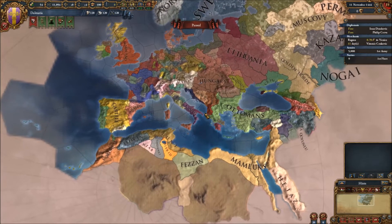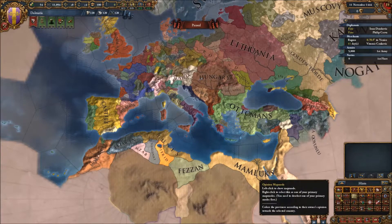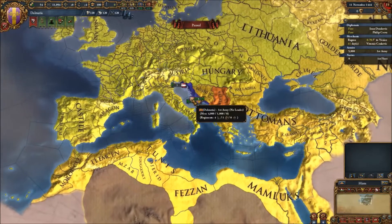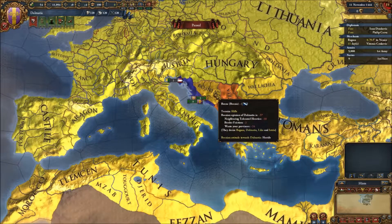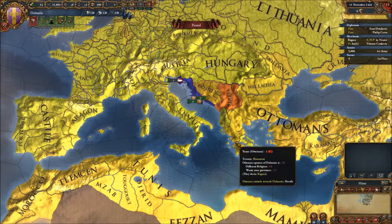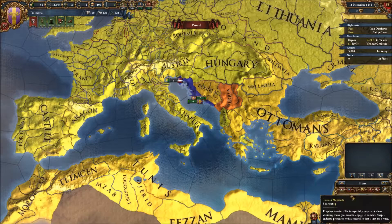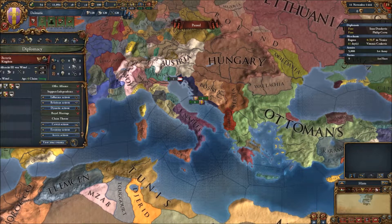Something to watch out for is the Ottomans are going to be after us the entire campaign — or at least that's what I foresee happening. If I go to the relations tab, right off the bat the Serbians and the Bosnians hate me, the Ottomans have a poor opinion of me — all because of religious differences. I'm currently a Western Nation.